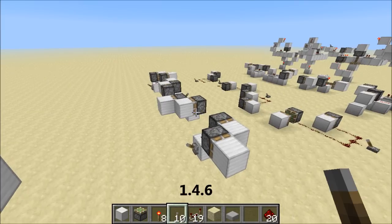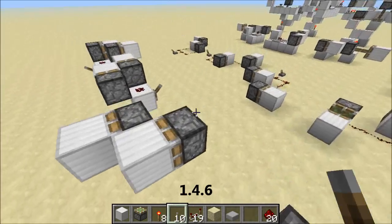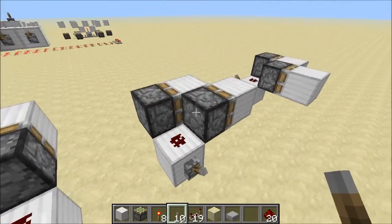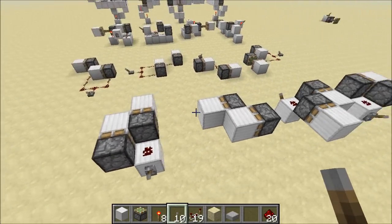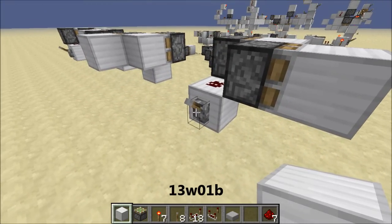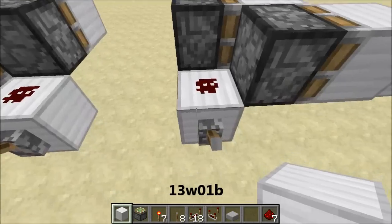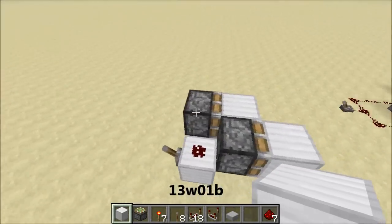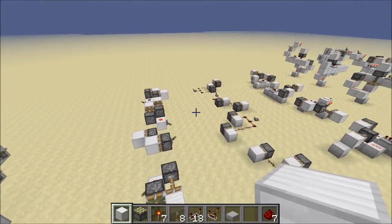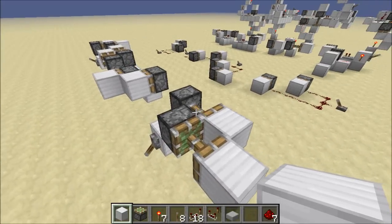The first thing I want to show you is a derp piston that is new to the snapshot. In 1.4.6, this works fine — I can do all the different orientations with no problems whatsoever. What happens in the snapshot? Back in the snapshot, when I flip this lever, we get a derp. If I rotate it 90 degrees, no problem. Another 90 degrees, we get that derp. And then another 90 degrees. Clearly there's some direction dependence to this, and that's a common theme we're going to see throughout. This is a new derp showing up in the snapshot.